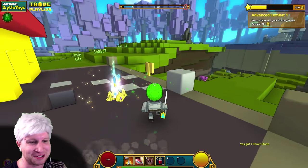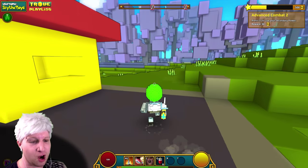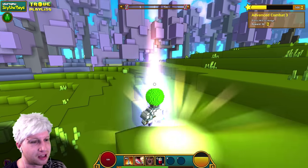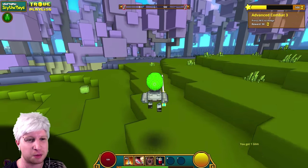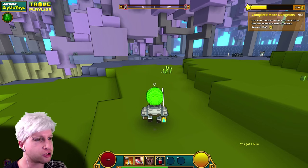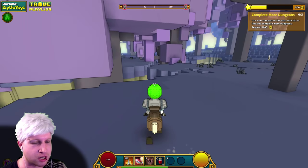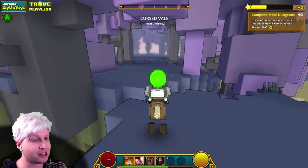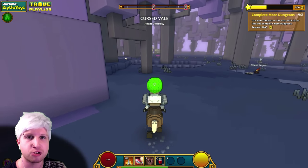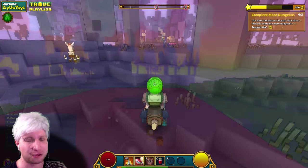Press right mouse button to use your secondary ability. Press 1 to use your dash attack ability. Middle mouse button can also be used for dodge, but I wouldn't recommend it — I always just use Shift. Use your compass on the map to complete more dungeons. They actually want us to complete three dungeons, so I'm just going to do that off camera. We ended up completing the other three dungeons.